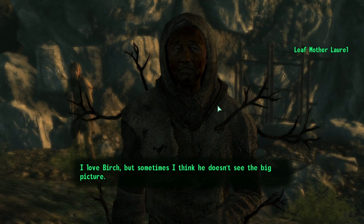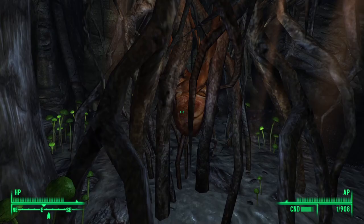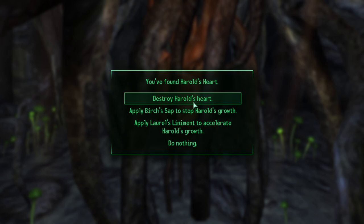During the quest Oasis, you are tasked with killing Harold by Harold himself. As you go through the quest, before entering the dungeon, you are confronted by Tree Father Birch and Leaf Mother Laurel. They both want you to apply something to Harold's heart instead of killing him.